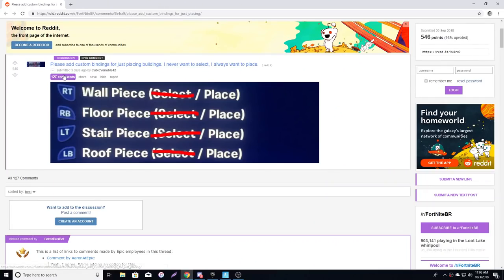Someone said, 'Please add custom bindings for just placing buildings — I never want to select, I always want to place.' You know how you have to tap whatever you want to place — like if you want to place a stair, you click stair and then you have to click it again to place it, or hold it for a certain amount of time and it'll place. This has always given console a bit of a disadvantage compared to PC players.